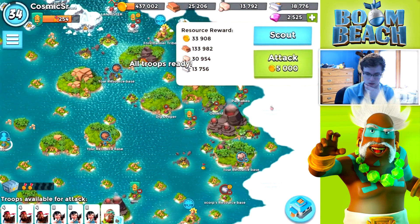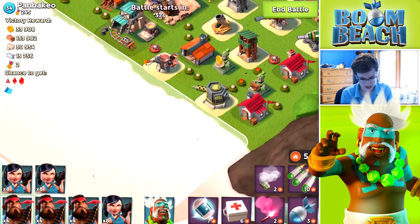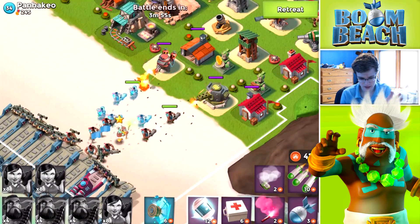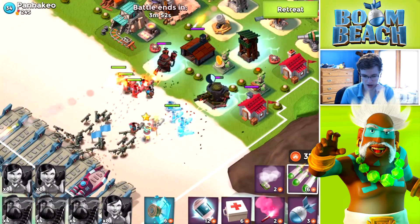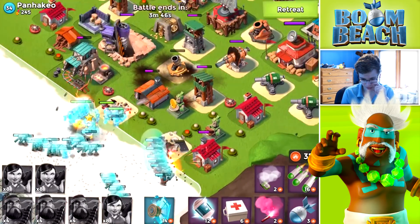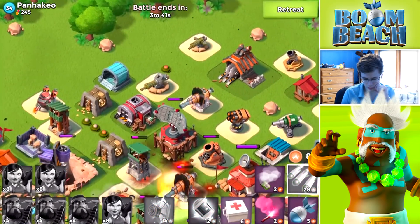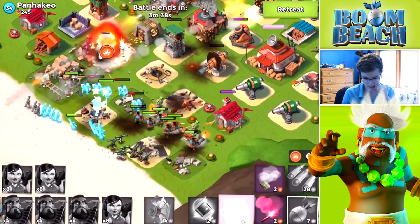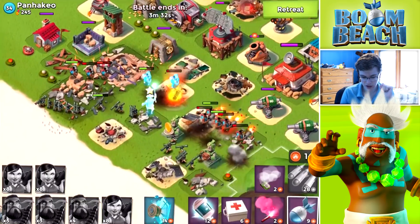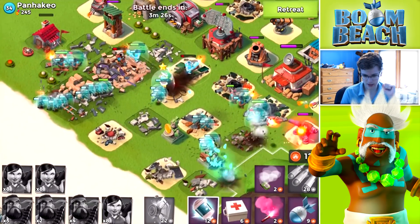We're gonna go back and diamond. I do not have Endless Reserves anymore - I do not use this account enough to have Endless Reserves be worth it. Let's place down our heavies, Kavan, and our zookas, then we're gonna shock right there as our heavies try and take it out. Throw barrage, try and take out some of the mines. We're actually gonna pop ice shield to try and block some of the damage up front. Looks like our heavies are taking quite a bit of damage - let's pop Dr. Kavan's ice shield.